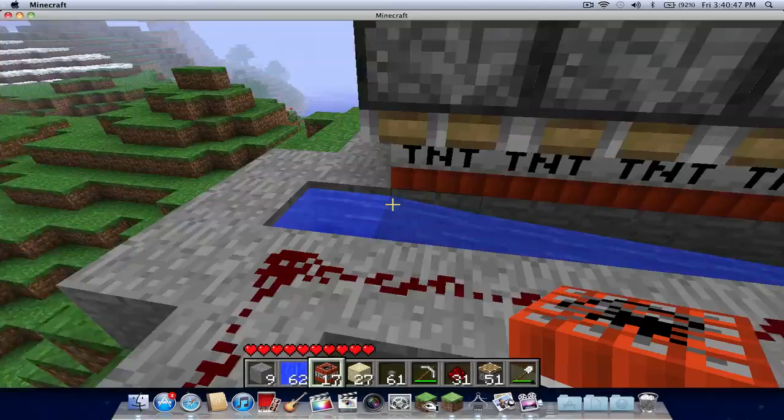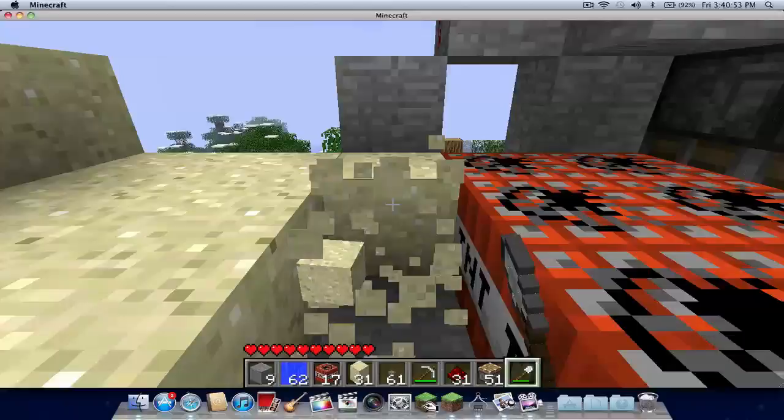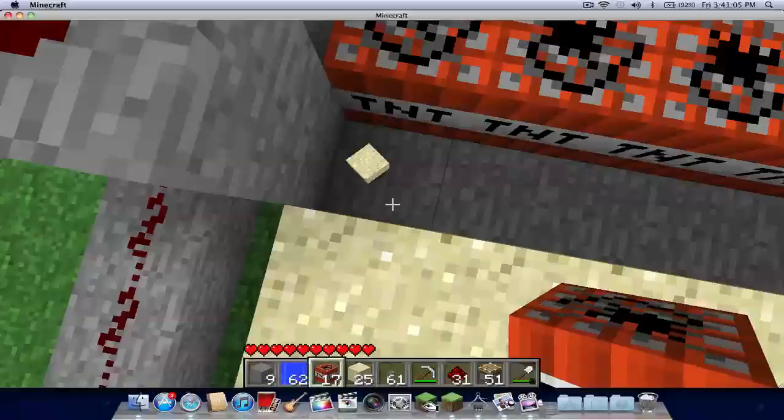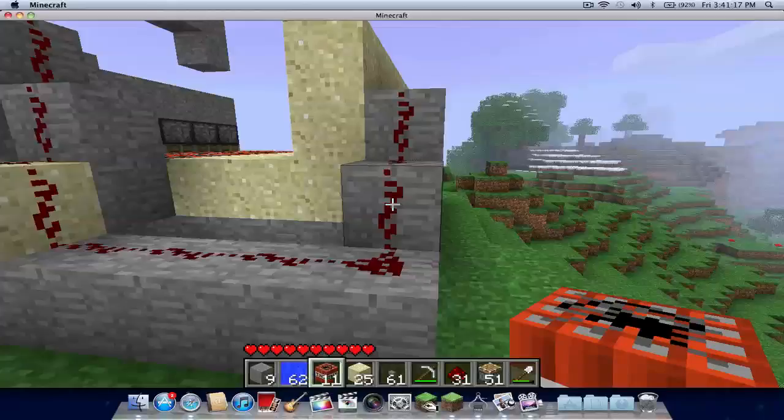This is a Minecraft cannon. I'm taking out one set of sand and putting more sand here. When you hit this button, pistons over here will be turned on, and that will shoot the sand.